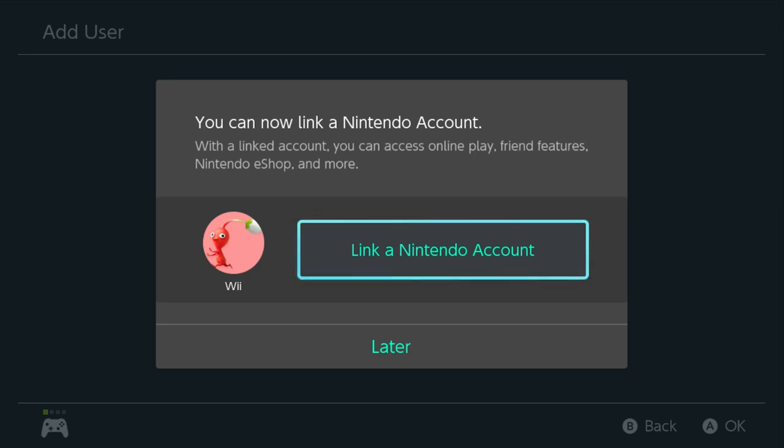This is the important point — when you link a Nintendo account, it changes everything. For those who don't know, your Nintendo account can be used across multiple Switches, as can your friend's. So if your friend has a bunch of digital games — a friend from school, a parent, whoever — you can have them link their Nintendo account on your system and you will be able to access their entire digital library of games.